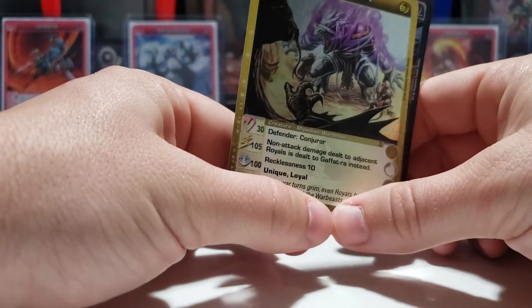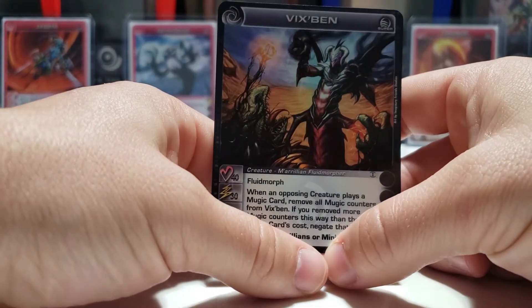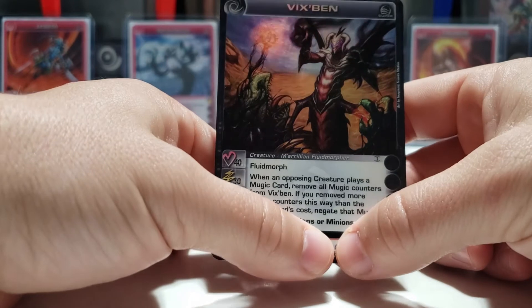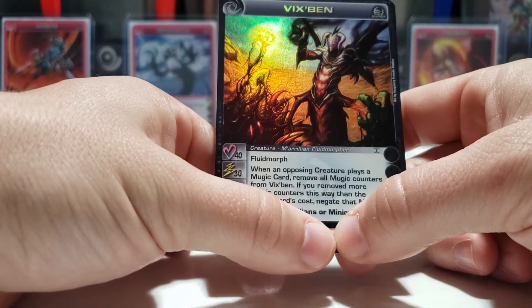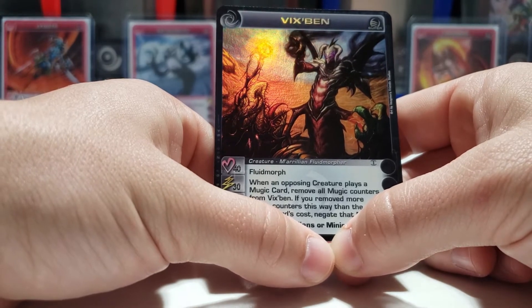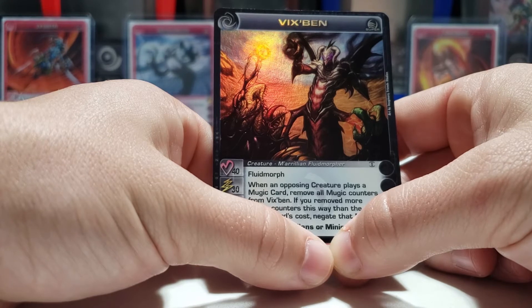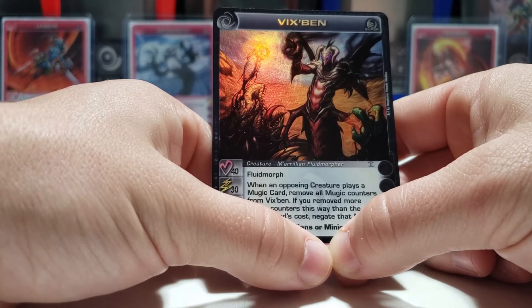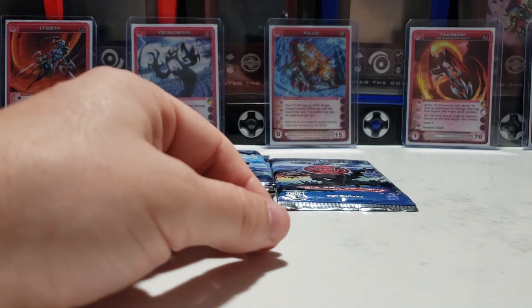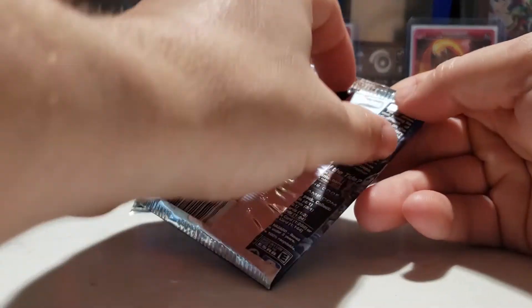Goftra has Power 105 and Wisdom 100, which is pretty crazy. And we did get a super out of this pack — Vixbin, a Fluid Morpher. His special ability: when an opposing creature plays a music card, remove all music counters from Vixbin; if you remove more music counters this way than the music card's cost, negate that music. That's a pretty good card! Super after the first pack — pretty good already.